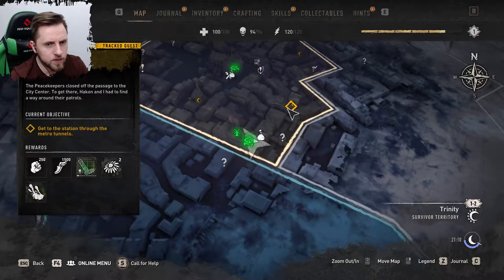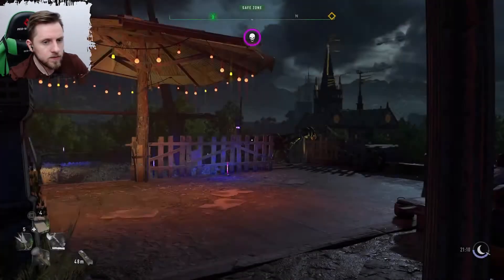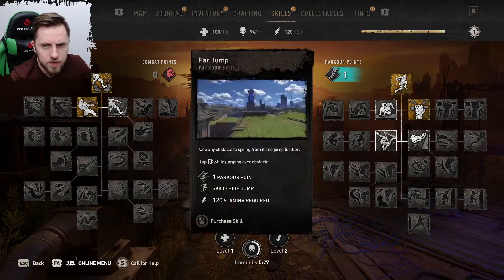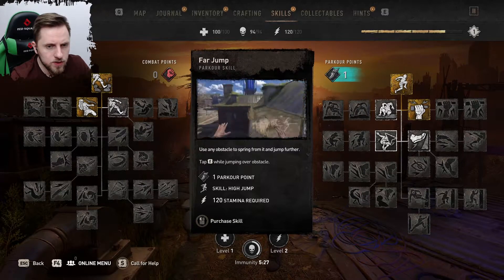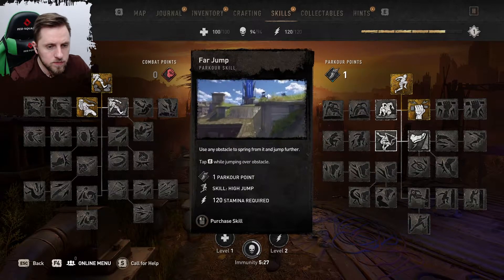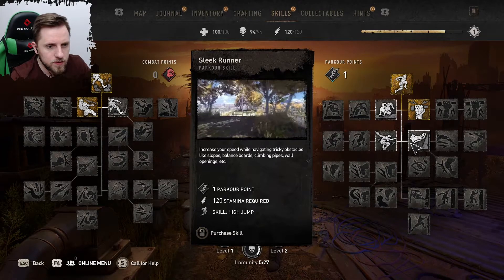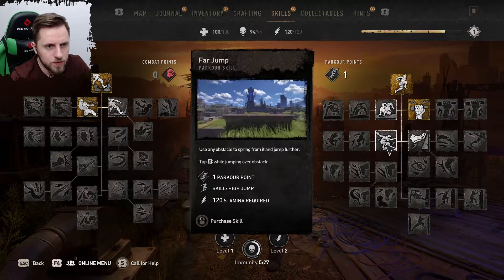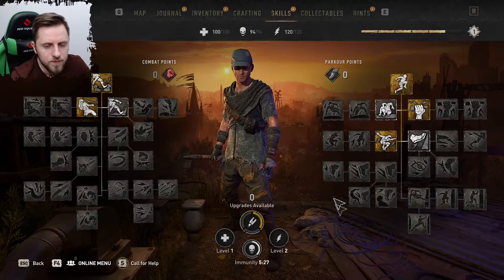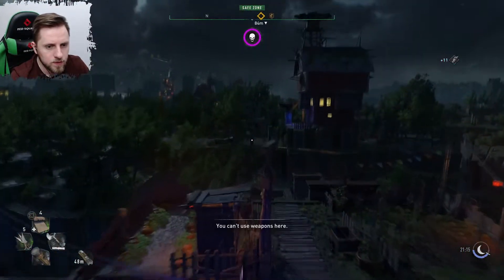Get to the station through the metro tunnels. What I wanted to do is increase my parkour — far jump. Use an obstacle to spring from it and jump further. Tap E while jumping over an obstacle. 120 stamina required. Slick runner: increase your speed while navigating tricky obstacles like slopes. Reduce fall damage. I think I'll go with the far jump. Let's go. It works!